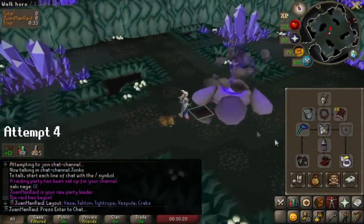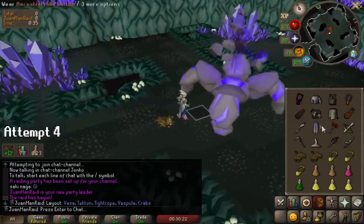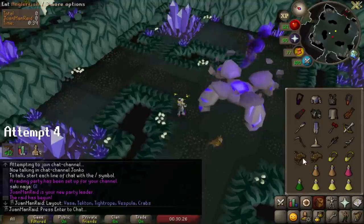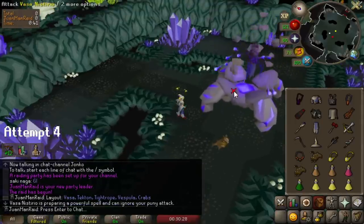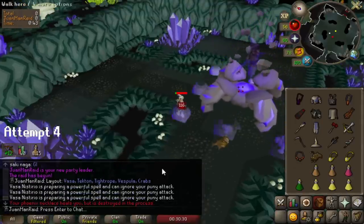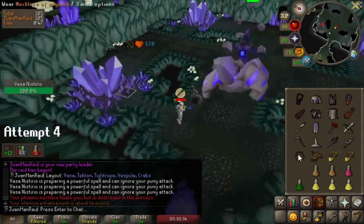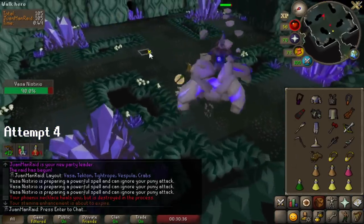On my next attempt, I made one mistake: I forgot to pre-pop my Vengeance, which is especially important because Fassa was first in this layout. That means I could have inflicted about 80 or so free damage back to the boss without doing anything. But I didn't have that, so I lost a lot of time and basically it was a reset.